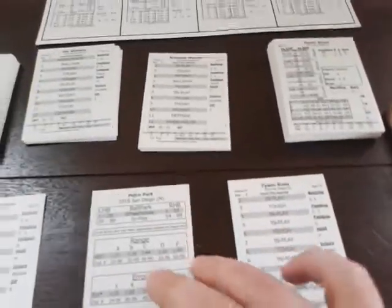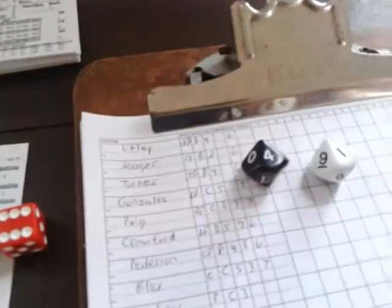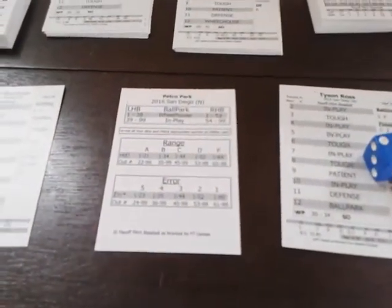There have been enough Payoff Pitch baseball videos that we can skip the how-to's and go straight into the game. We'll roll the 2d6s to see what Tyson Ross brings. It's an eight — that's tough. Ross has put a tough one in there on Chase Utley. The result is a 41, which against a righty in the tough bracket is a strikeout. Tyson Ross opens the ball game striking out Chase Utley.